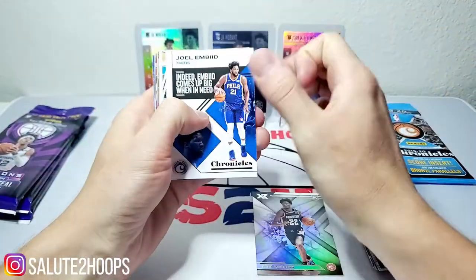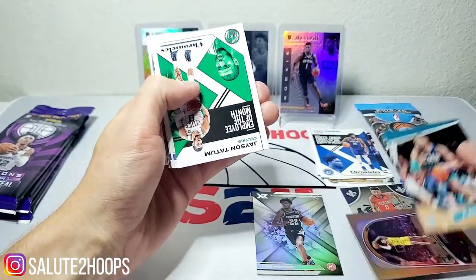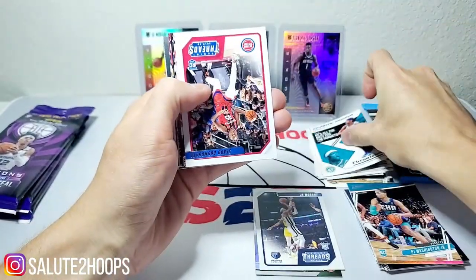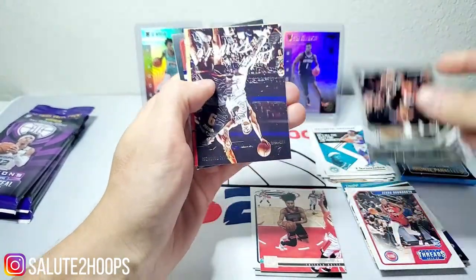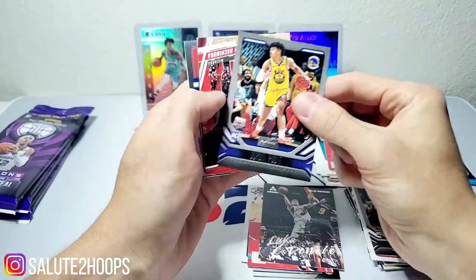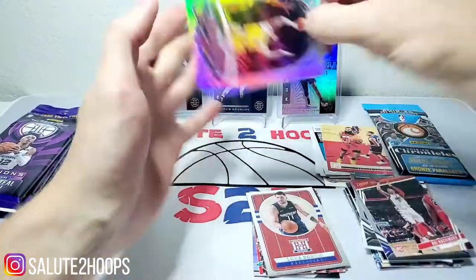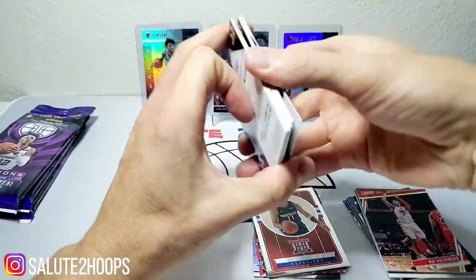The Bucks series also looks interesting. We got Joel Embiid — hopefully Giannis can work through his injury. PJ Washington again. Hopefully the Bucks can get through it but they look like they're struggling. We got Ja Morant — put him there — Devonte' Graham, Sekou Doumbouya, Coby White in the winner pile since I'm a Bulls fan. Kelvin Johnson, a nice Luka Doncic Luminance — if we're going to pull a Luka that's one of the ones we want. James Harden, Jordan Poole, another Rui, and another Luka — nice! Not a bad pack at all with two Lukas.